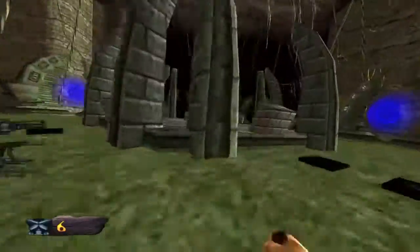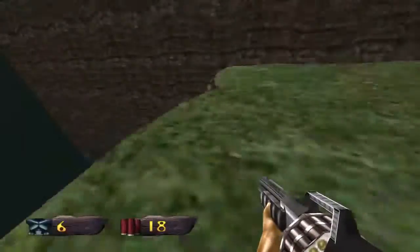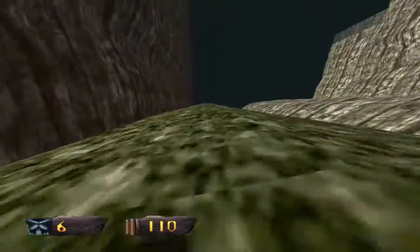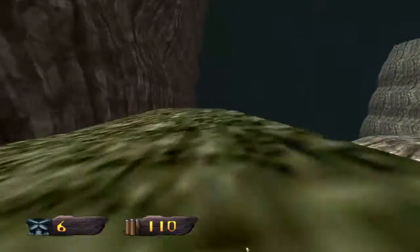Hey guys, welcome back to Let's Play Turok Dinosaur Hunter. Last time we beat level 4, so in good fashion we're going to keep in sequence and move on to level 5. Now right when you spawn, you can drop behind into this little edge and you can pick up some ammo — you're going to need it.